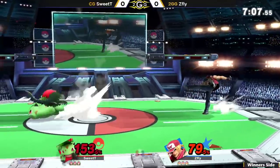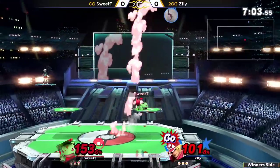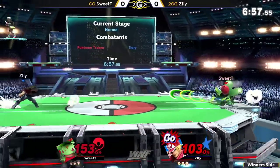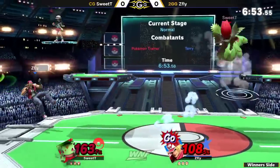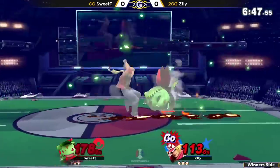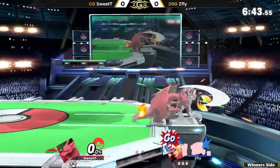Another Razor Leaf. I feel like Sweetie is just like, okay, I've been getting kind of bopped for approaching recklessly against Terry, so let me just play the camping game against him. Trying to go for the grab after the shielded side B, but not going to get spaced properly for it. Now Sweetie has to worry any time he presses a button because Z-Fly can just come in with the go power right there.